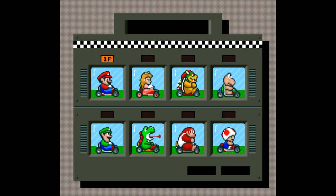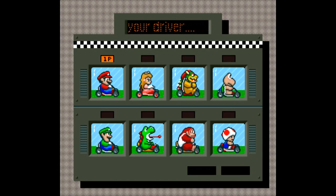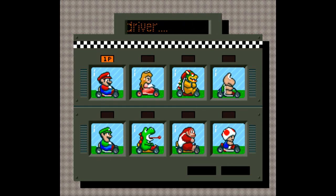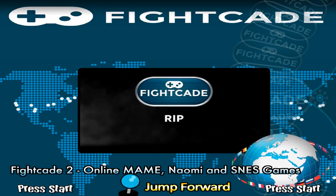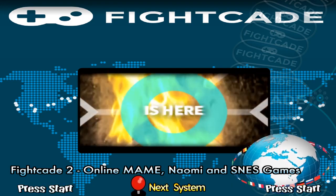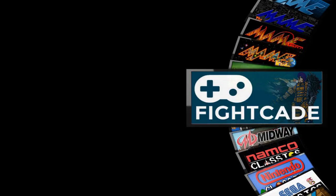To exit straight out of HyperSpin, hold the coin button for three seconds — either on the keyboard or hold Select on your Xbox controller for three seconds. It will take a second to refocus back to the Fightcade screen, give it about five seconds, and then you can exit out.